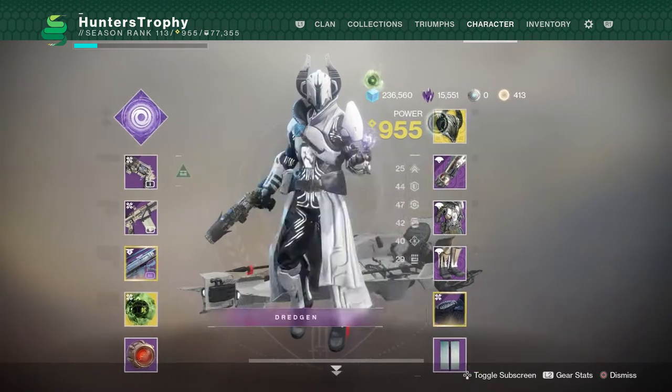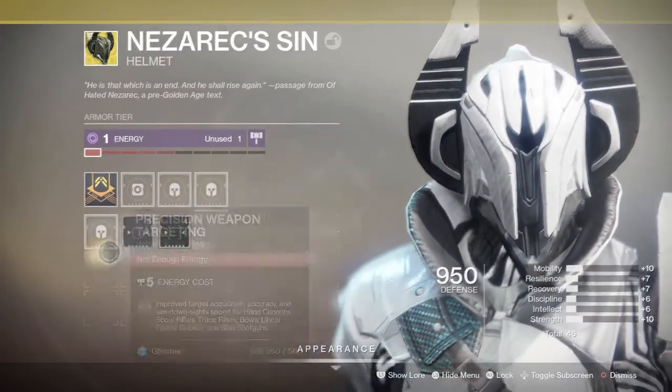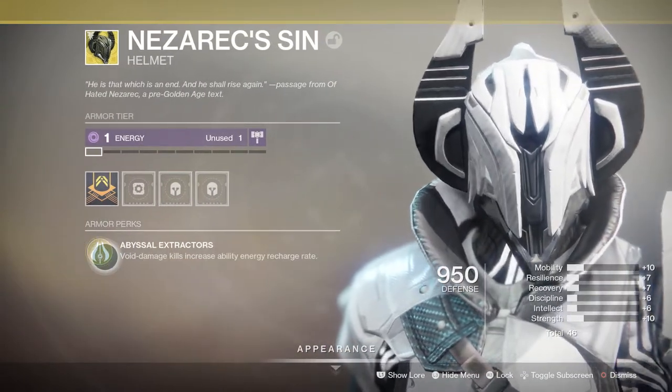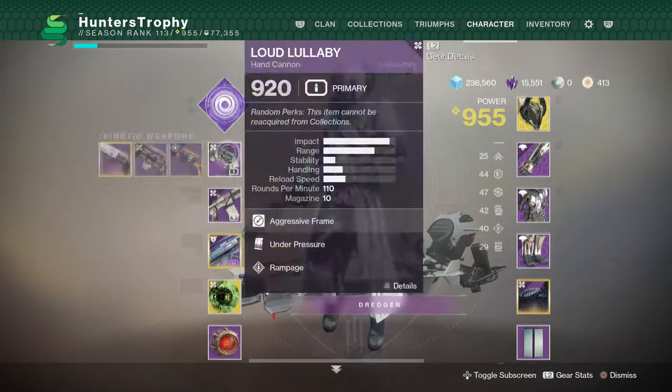I want to show you guys the best and fastest method of doing this achievement slash triumph. What you want to do is put on Nezarec's Sin for the Warlock. The reason you want this is because Void Damage is greatly increased, and it also makes the abilities recharge significantly faster. You can get 3 kills with this and you'll end up getting your stuff back so much.